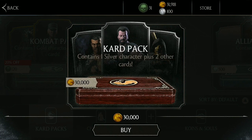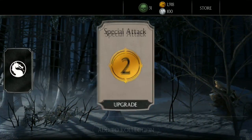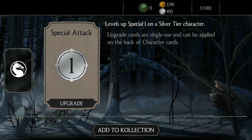Let's just get straight into this. We get our two support cards first. We get a special attack in general, and a special attack one upgrade, as well as a special attack two upgrade.